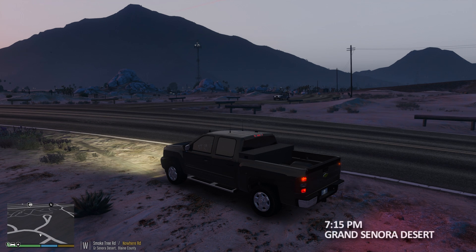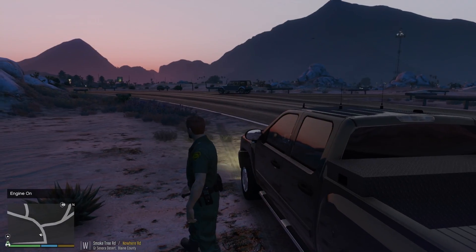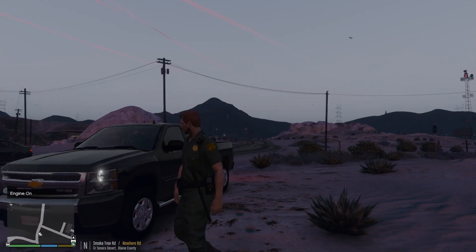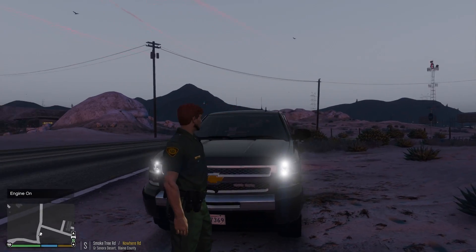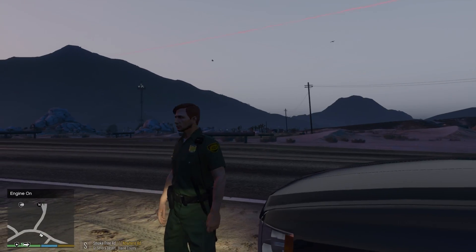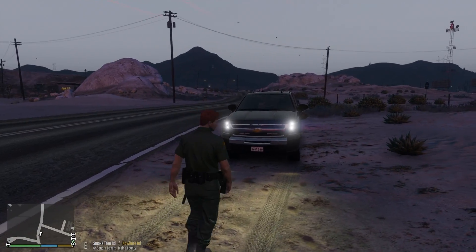What's up deputies, officer first 30 minutes here today. We are patrolling as border patrol in this unmarked Silverado. Here is our border patrol outfit — it's part of the new EUP menu 7.3 update. I think it looks pretty awesome.